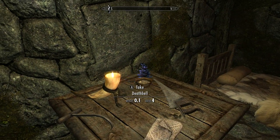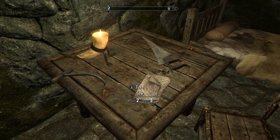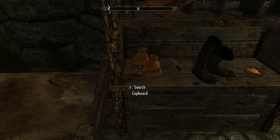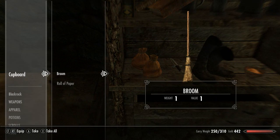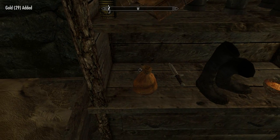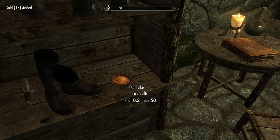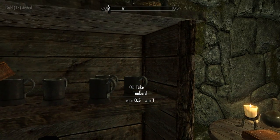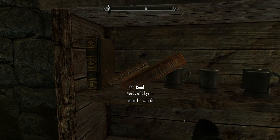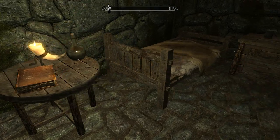Take that, take that, take that. We don't need a saw. I don't think we need a saw anyway. Search the cupboard. Take the purse. Coin purse. Dagger. Fire salts. Let's see here. Doesn't look like anything good. Let's see what this is. Nothing.